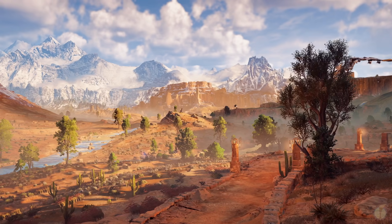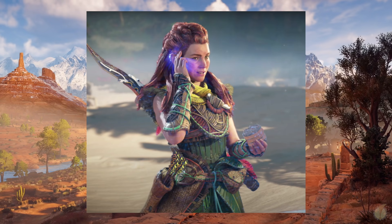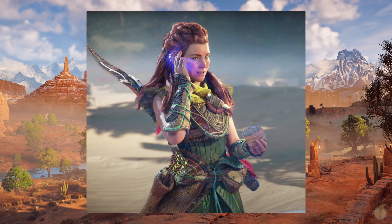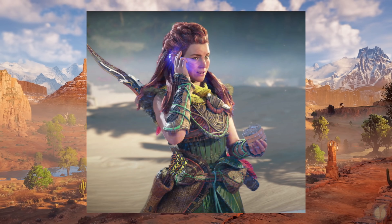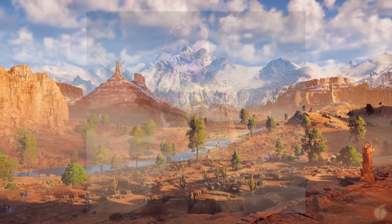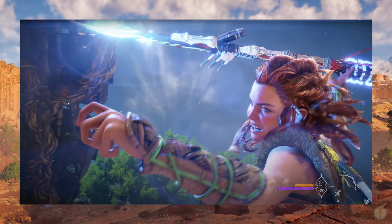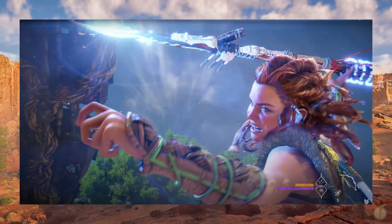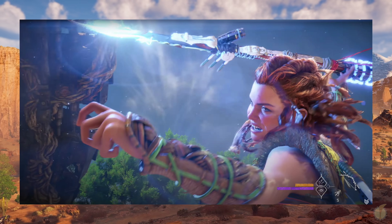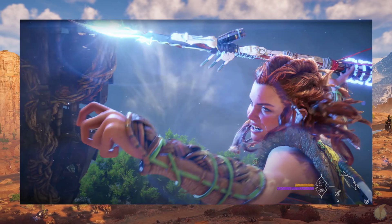When Aloy comes across the defeated Oseram, we see her fitted with brand new armor. Judging by its appearance of woven leaves and grasses, it would appear to be of Utaru design — a more peaceful clan known to reside in the Forbidden West — indicating she may have encountered the tribe by this point in the story. Though more ornamented or perhaps modified, it seems she is still armed with the spear given to her by Sylens towards the end of the first game. This weapon has already been used to further his plans, so the fact she still carries it could have very interesting ramifications.